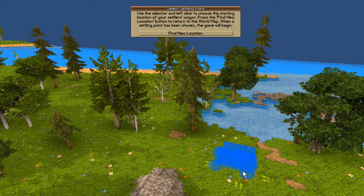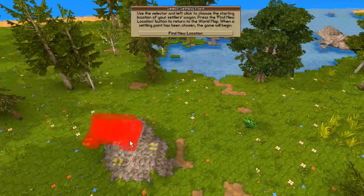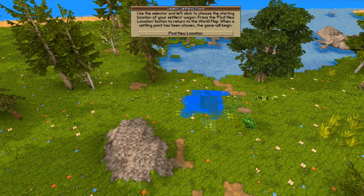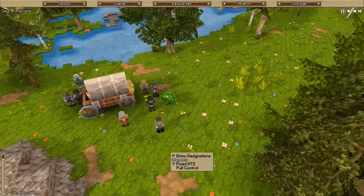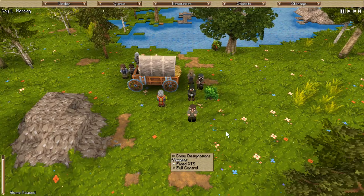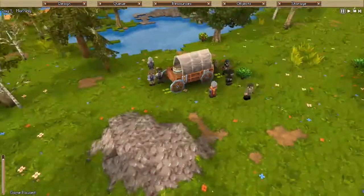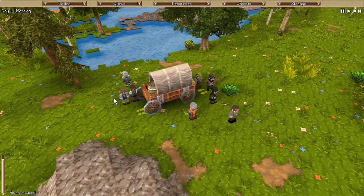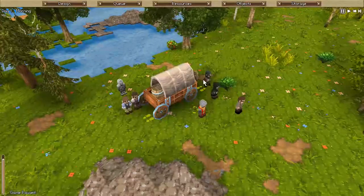So let's settle down here. I think this would be a pretty good place — close to some stone, we got some water, and probably some food here with fish. Let's start the game. We got some people here and I'm gonna go for fixed real-time strategy camera instead — it's way easier to move around. So we're starting out with a few people here around our little wagon with some resources on it.